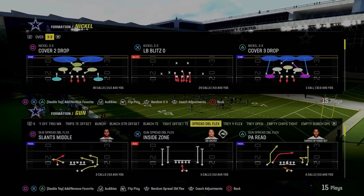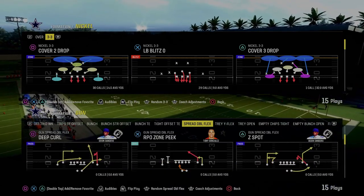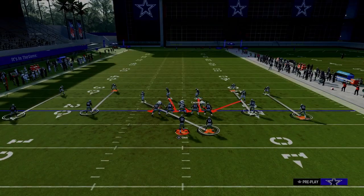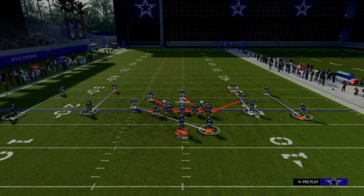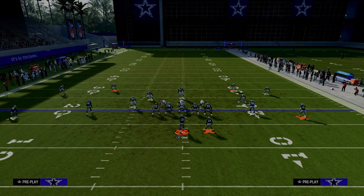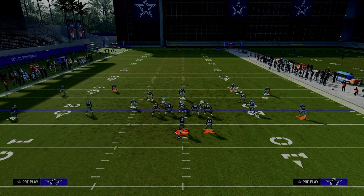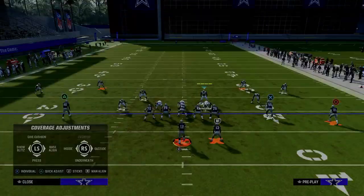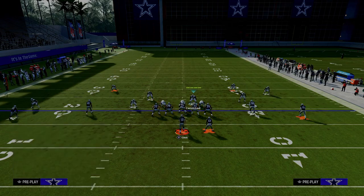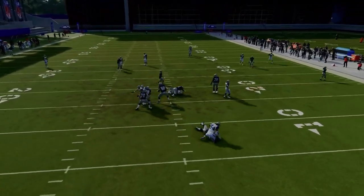The last formation I want to apply this concept to is a two-by-two spread set, because most two-by-two spread sets are going to run through their slot receivers, and most people don't understand the tactics of defending five wide or spread. So again — pinch, shift your linebackers to the left. All we need to do is we're just not going to press this guy. We're going to man him up onto the slot receiver, man this guy up onto the outside receiver, and put this guy into a cloud flat. I think this is the best spread defense in the game. On the left side, we can press. If we wanted to press both outside guys we certainly could. What you'll see is this comes right through the middle and you have a really, really good blitz.